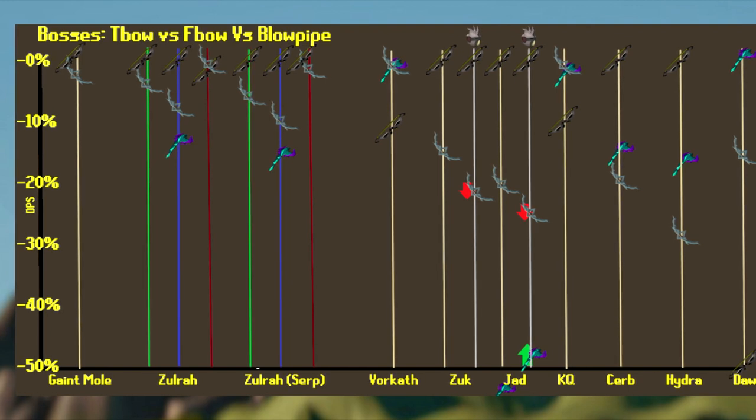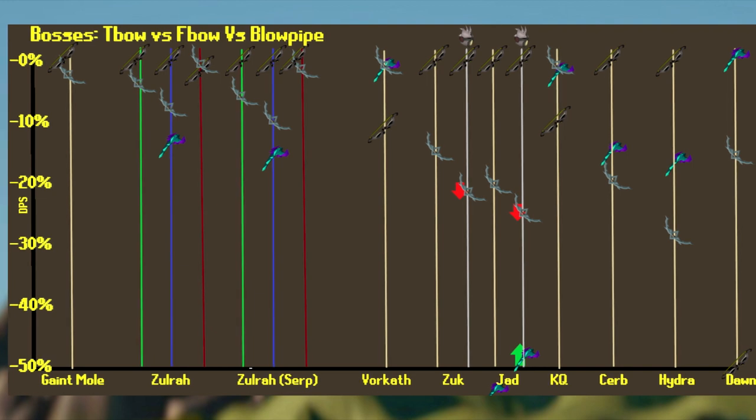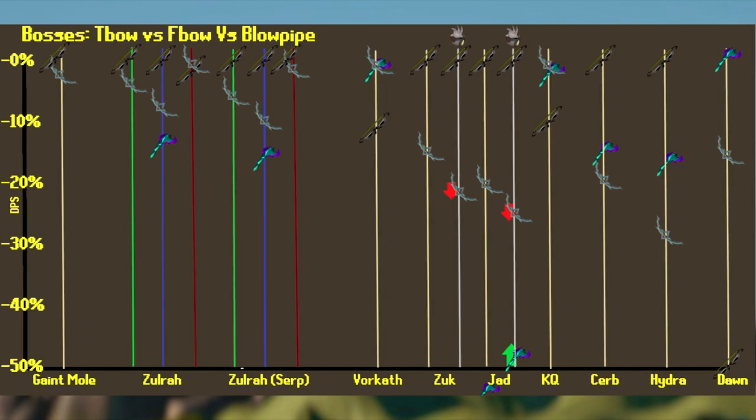Last up, we have Dawn, one of the Grotesque Guardians. The T-Bow is atrocious here — we won't be using that. But when we compare the Bow of Faerdhinen to the Blowpipe, the Blowpipe reigns supreme. It is roughly 15% stronger than the Bow of Faerdhinen, so you'll definitely be taking the Blowpipe over the Bow.